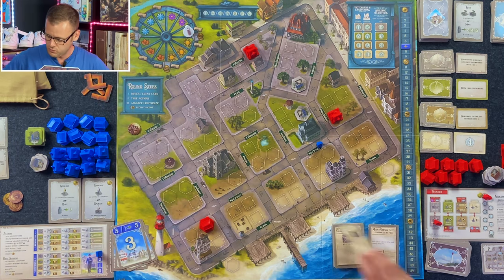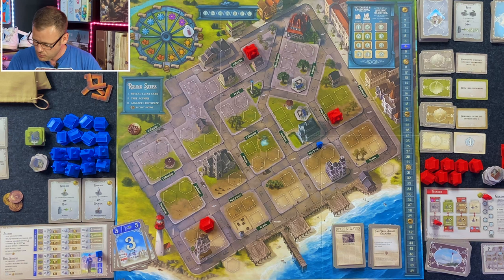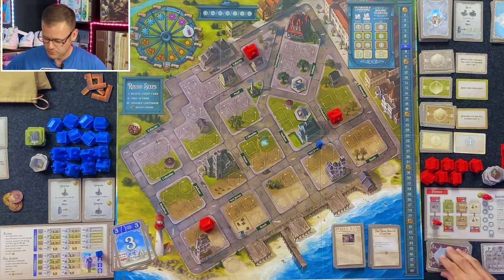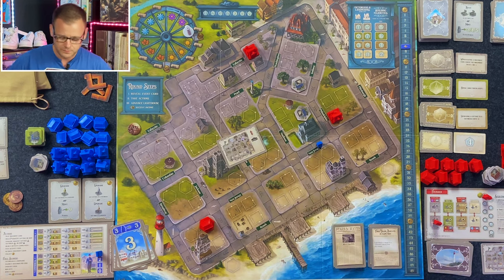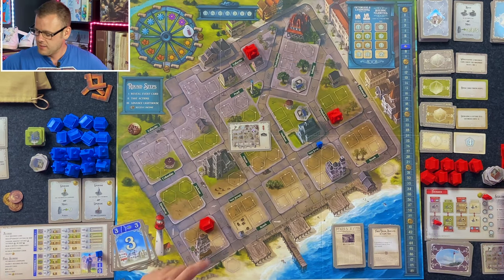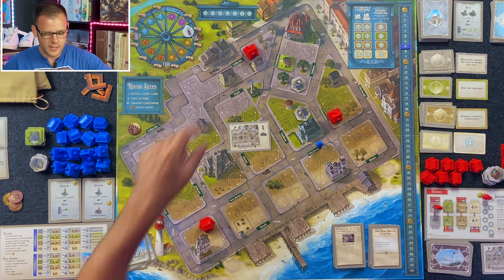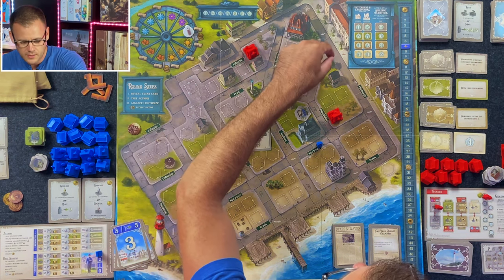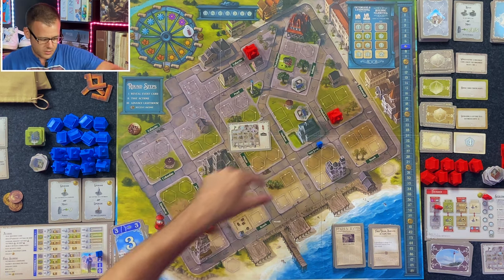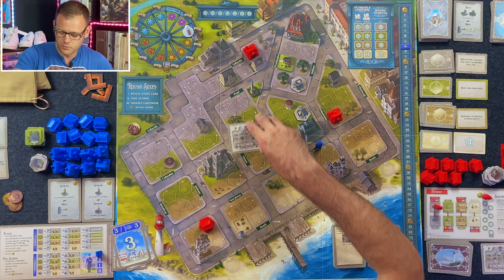Next round. First train arrives in Cape May — upgrading a cottage to a Victorian costs two dollars less this round. Don't have anything to upgrade, so whatever. AI turn — building in the spring right here, that is a cottage. Upgrade: a shop to a business in the gravel — none. Grass — none. Dirt — none. They have no businesses to upgrade! I'll take it. Shuffle the discard pile into the AI deck.